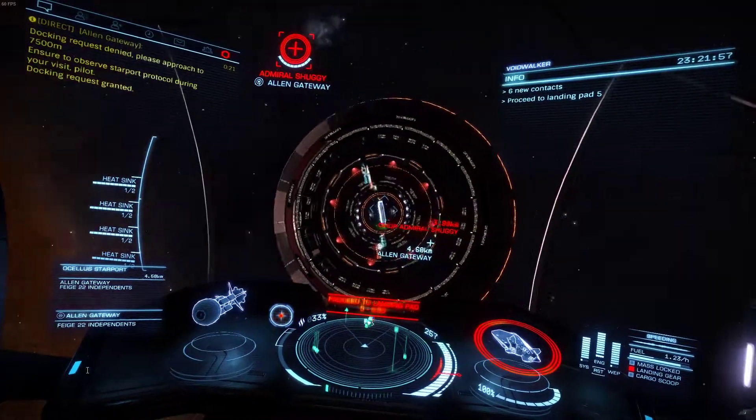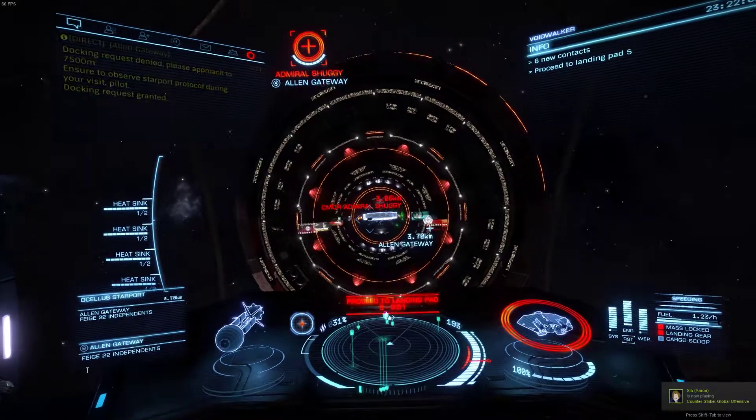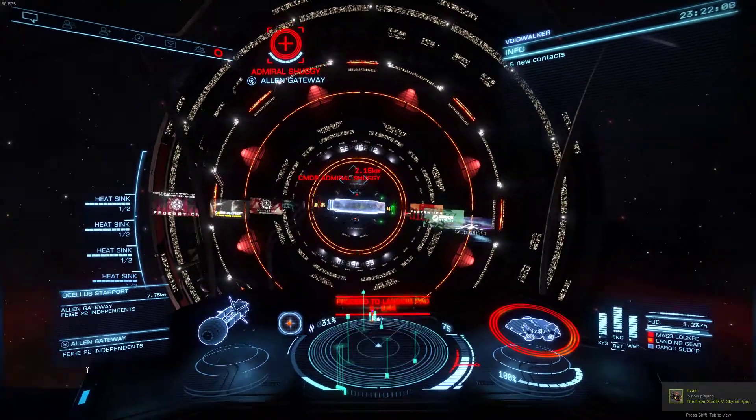Commander, make your way to landing pad zero five. Landing pad five is at seven o'clock — as you enter, with the green lights on your right.